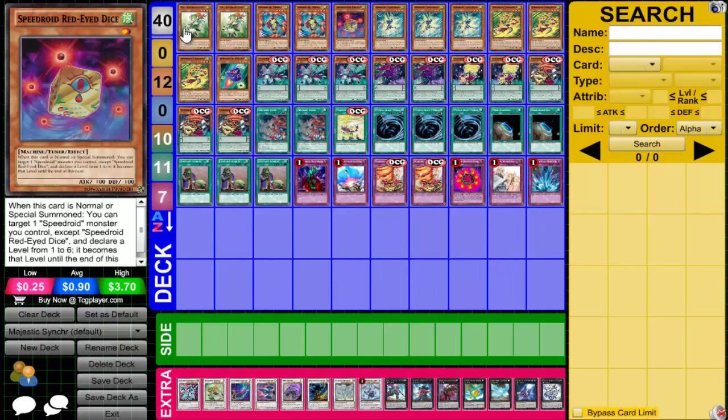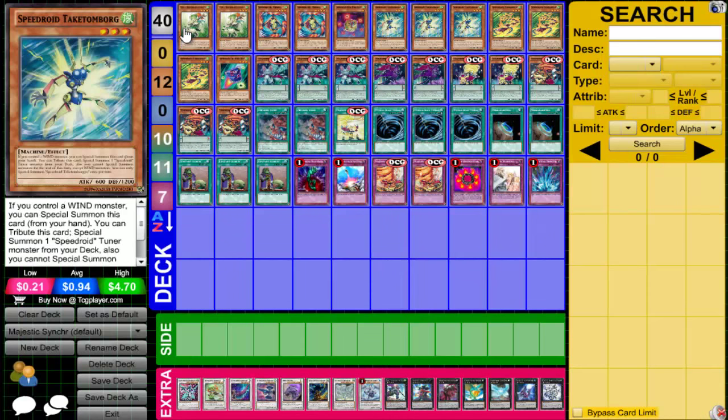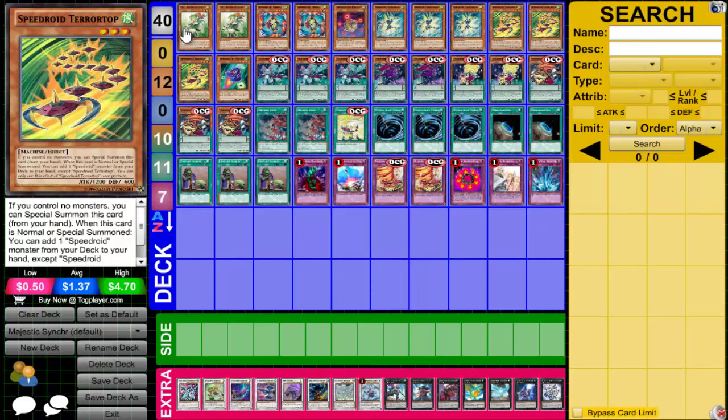Speedroid Red-Eyed Dice is for level modulation. Three Speedroid Taktan Borg, because everything in the deck is a wind monster, so you can special summon it and get a Speedroid Tuner from the deck. Three Speedroid Terror Top — you can use it to search out Taktan Borg to make your Synchro plays, or search out Menko if you need a little bit of protection.